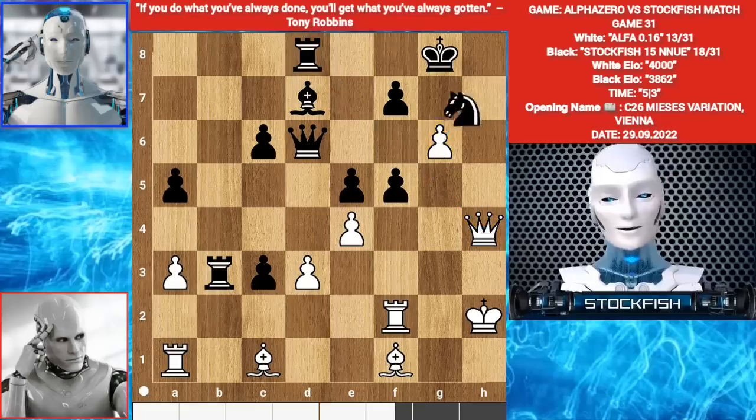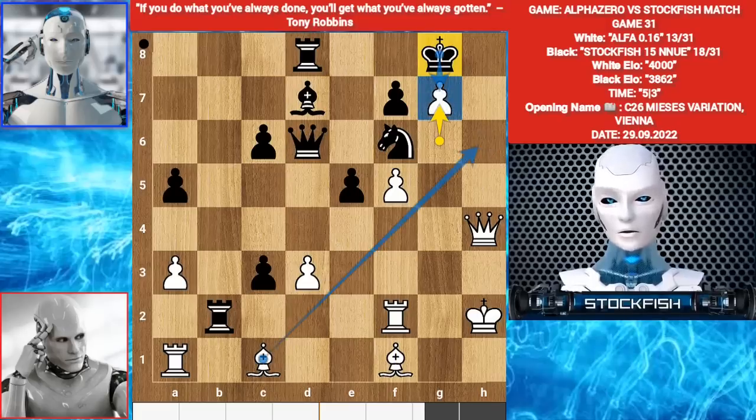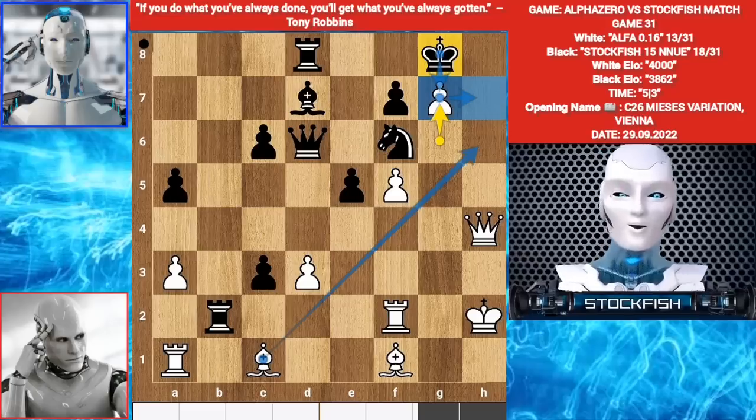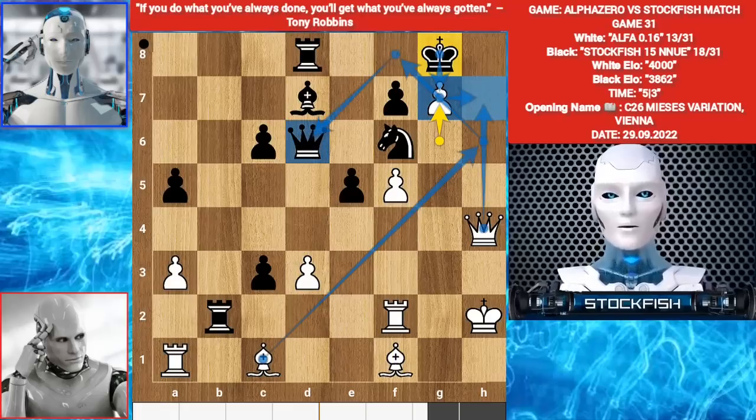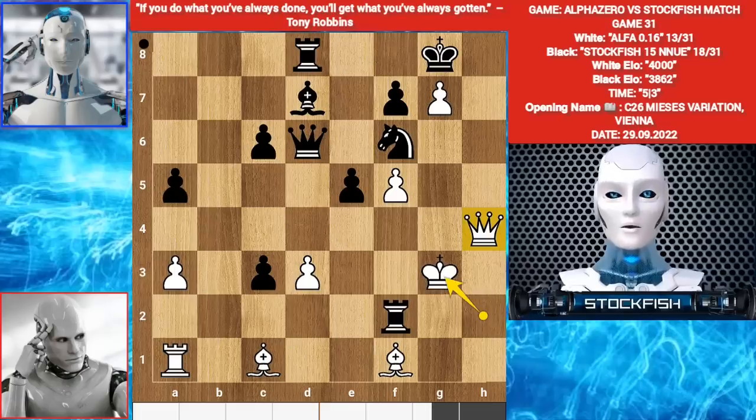Knight F6. E takes F5. Rook B2. G7. You can't take the pawn because there is Bishop H6 check, King H7, then you will face a fork and lose your queen. So I played Rook takes F2 check. King G3. Alpha is threatening to play Queen H8 mate. So E4 — it's a check.